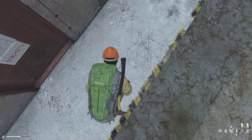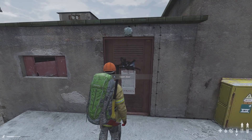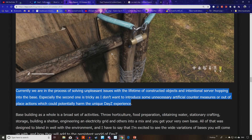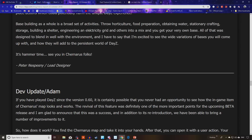The server hopping issue is especially tricky — they don't want to introduce unnecessary artificial countermeasures or out-of-place actions that could harm the unique DayZ experience. That's a really good point I never thought about — you rock up somewhere, see a player's big base, log off that server, go to another server, move 100 yards up the map, and when you spawn back in you're inside someone's base. Base building as a whole is a broad set of activities: horticulture, food preparation, obtaining water, stationary crafting, storage, building a shelter, engineering, electricity grid, and others — all of that has to blend well with the environment.